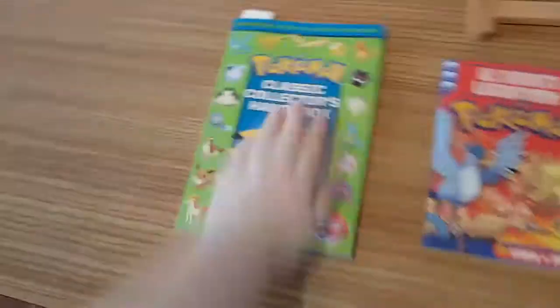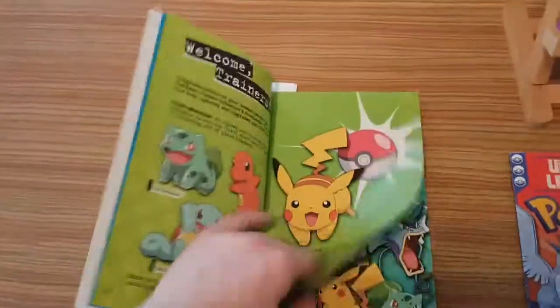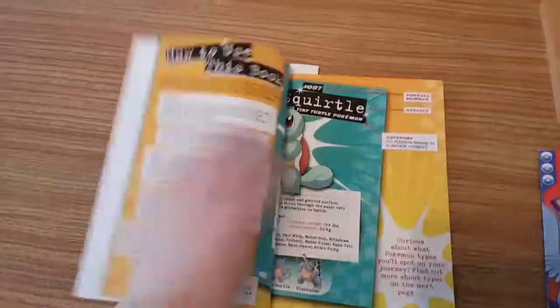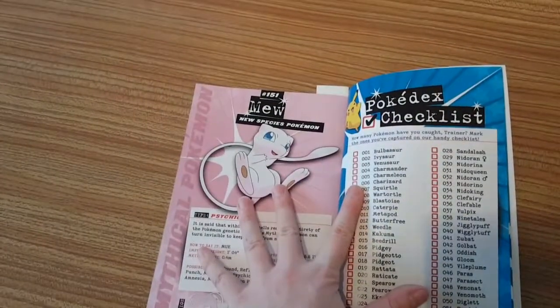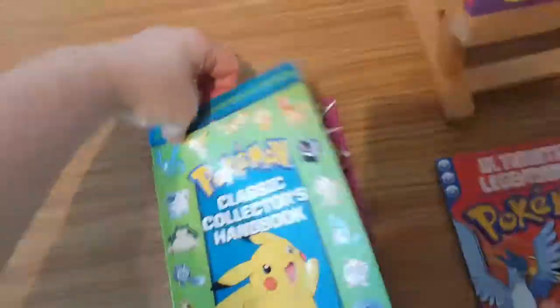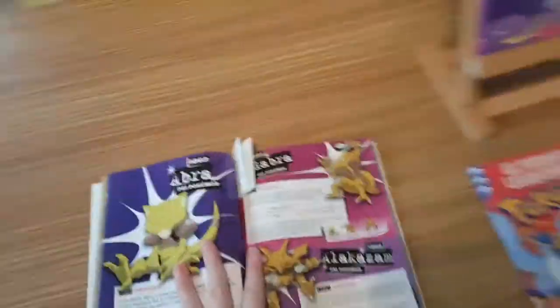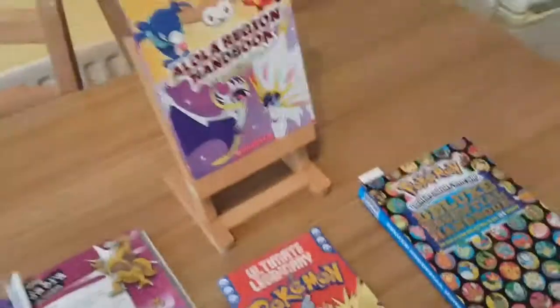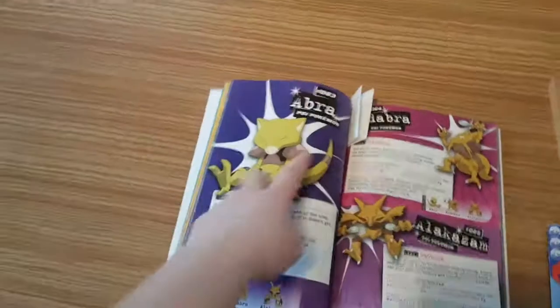The Classic Collector's Handbook features the original 151 Pokemon, going all the way from beloved Bulbasaur to Mew, who is also beloved. I'm going to show you one Pokemon in particular - I've chosen Abra because Abra is in all three of these books.